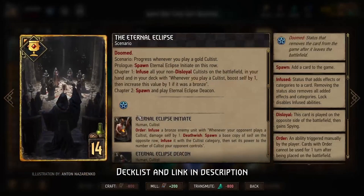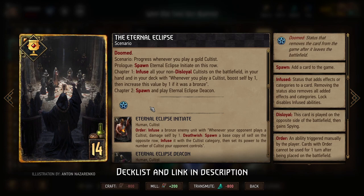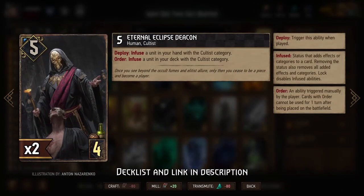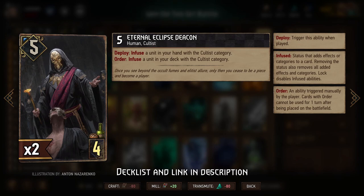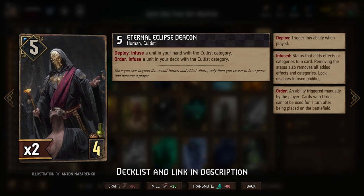The big idea is that we're building around the Eternal Eclipse new scenario. What we want to do is have as many Cultists in our deck as possible because we gain power whenever we play a Cultist. Initially, we play cards like the Eternal Eclipse Deacon — which just got a provision buff down to four — to create more Cultists in hand and deck. You want at least two gold Cultists in hand, then you can start turning bronze cards into Cultists. With the order ability you create more Cultists in deck, and in Plus One you'll have two copies on board, so the number of Cultists scales rapidly.